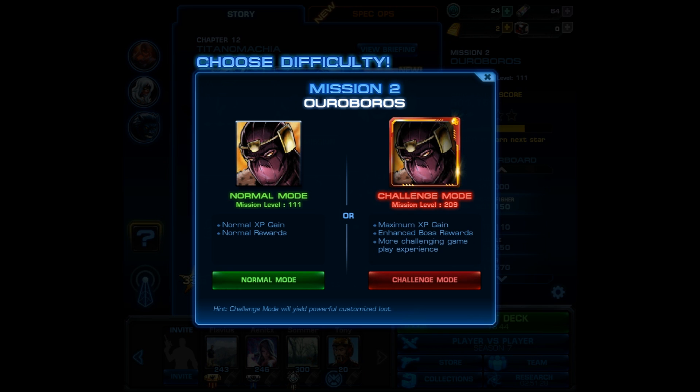I'm going to prove it to you by running the mission very quickly and you'll see just how fast you can farm command points. The very first thing you need to do is go into chapter 12 and select mission 2. When we bring this screen up, we're going to go ahead and select normal difficulty, and the reason for this is because it will be a lot easier and much faster when we're just here to farm command points.